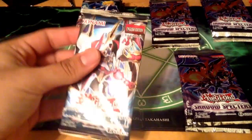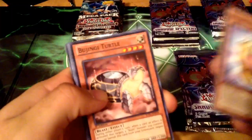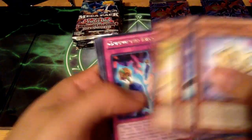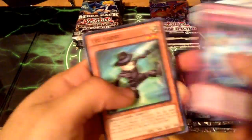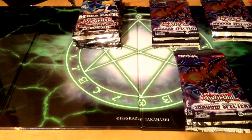Let's start with the Judgment of the Light just because it's the only one. We got a Yellow Dustin, Bujingi Turtle, Spell Recycler, Corrupted Keys, and just a Rare.